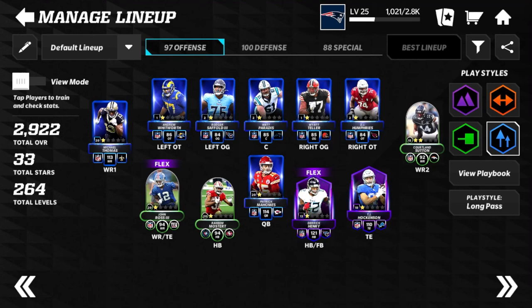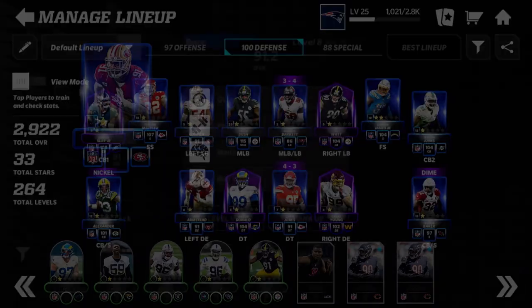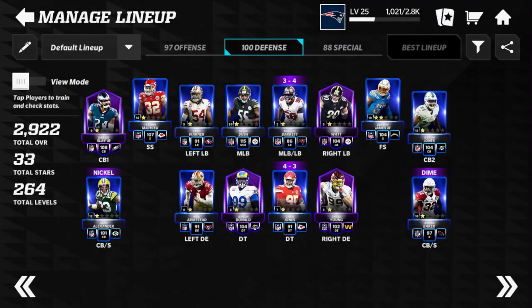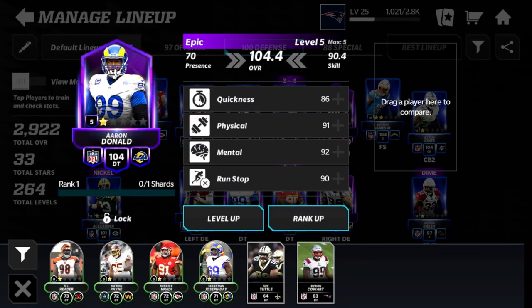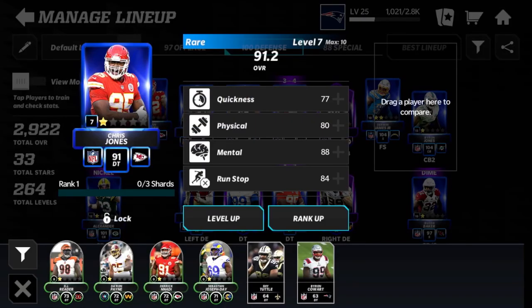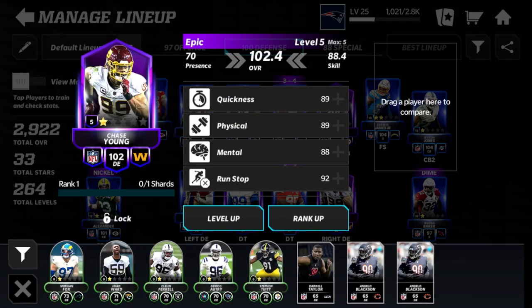Moving on to the defense, which has a lot of high overall players including four epics. We have Arik Armstead at defensive end — level 8, 91 overall. At defensive tackle we have Aaron Donald from TOR — 104 overall. We also have Chris Jones at 91 overall defensive tackle, and from TOR, epic Chase Young at 102 overall — a force to be reckoned with.